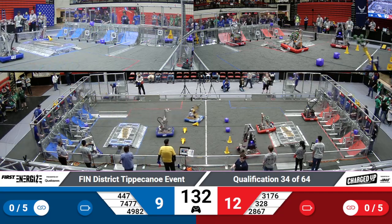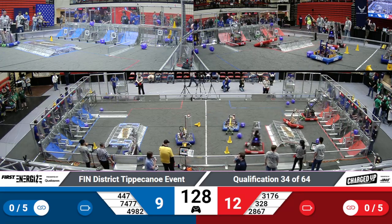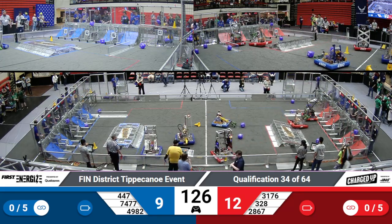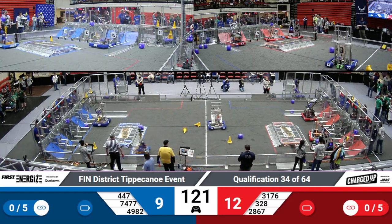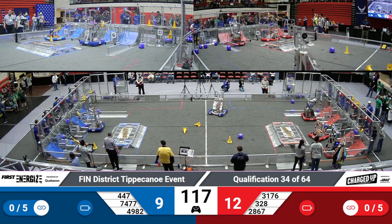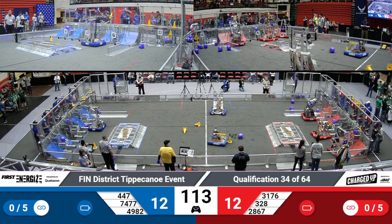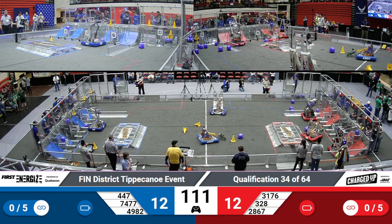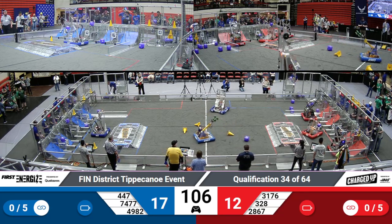As we move into teleoperated, the students have picked up the controllers and are now in charge of these robots. 328 trying to make its way off of the charge station so they can begin playing in the match. 4982 showing off its swerve drive and its nimble ability to cross the field — a very useful thing for this year's game — tossing it gracefully into the second bit of the grid. Each cube or cone placed in the second row, or that medium slot, is worth three points for their alliance.